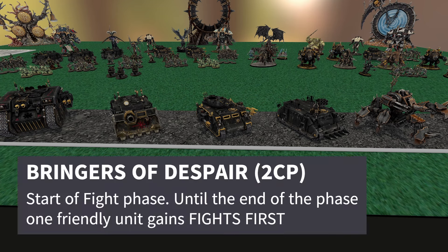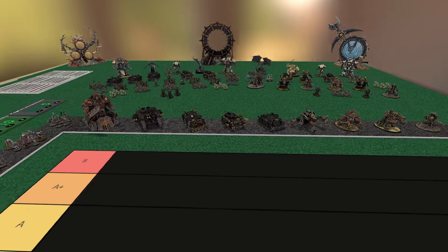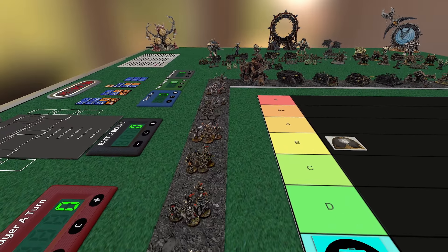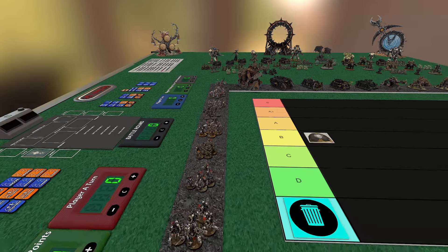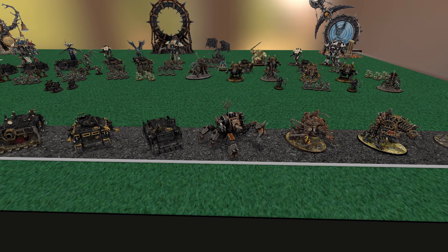They also have Bringers of Despair — one of the more powerful stratagems in the entire book. It does cost two command points, but you can give any unit in your army Fight First. Khorne Lord of Skulls, Warped Talons, Possessed, Chosen — you name it. Where it's especially fun and really powerful: bring Lucius the Eternal with a brick of Legionaries. He himself has Fight First — suddenly you have two units your opponent absolutely doesn't want to fight. Maybe sneak in a Defiler who has a free counterattack. On your opponent's turn, the last thing they want to do is charge you.